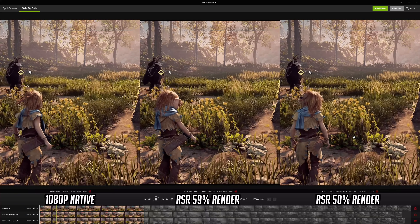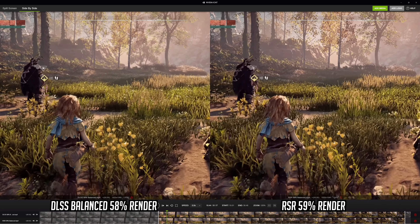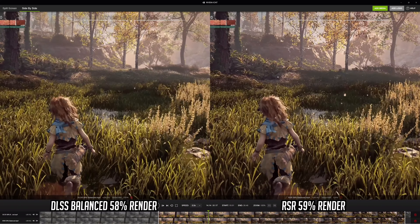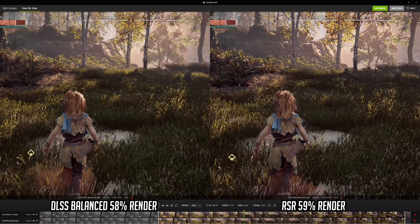For me personally, the 77% render scale is the only mode I would really be happy using. Going back to hammer home the point about DLSS — comparing DLSS balanced mode at a 58% render scale to RSR balanced at a 59% render scale, both very similar internal resolutions, it really is a night and day difference just how much cleaner the overall image is when using DLSS thanks to its temporal reconstruction as opposed to the spatial upscaling you get with RSR.